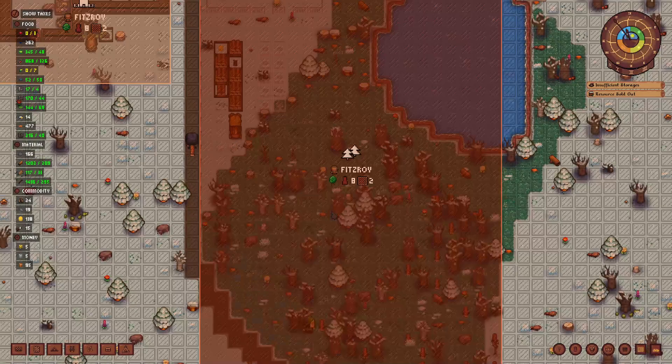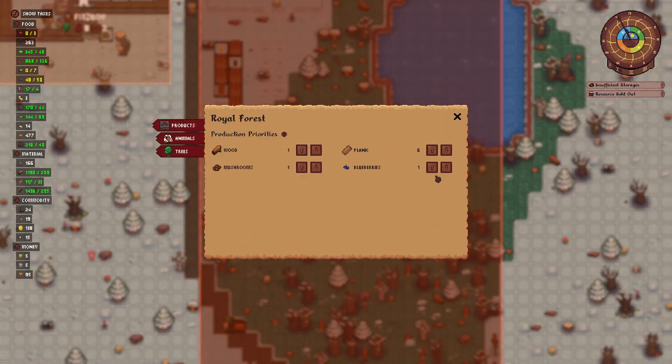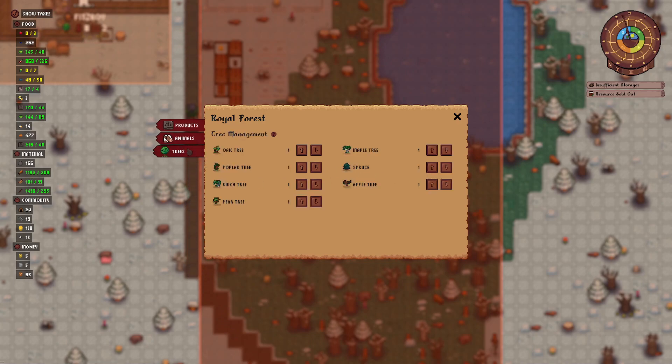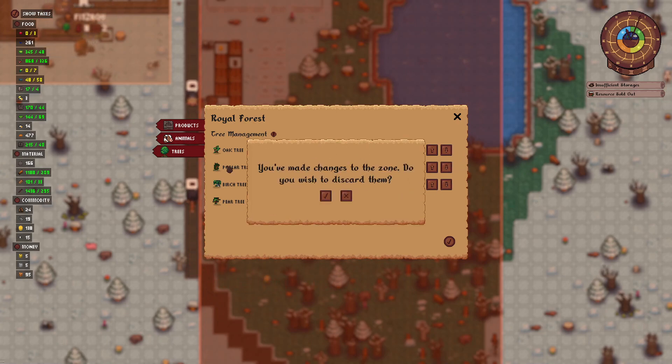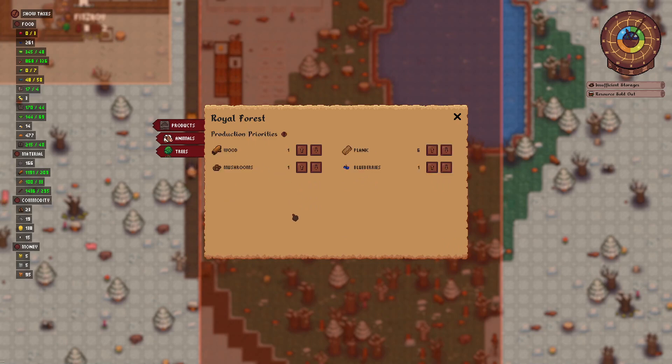Another question is: does it make sense to only collect mushrooms and blueberries and take care of pigs, and then not bother with every tree planted? Let's remove all of the trees - pear tree is fine, no maple, no spruce. Just apple and pear trees. We're not sure, we can just experiment. We have the pigs, and for products we will not create wood.